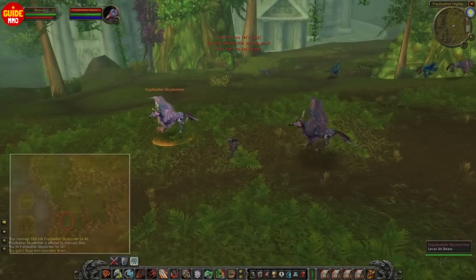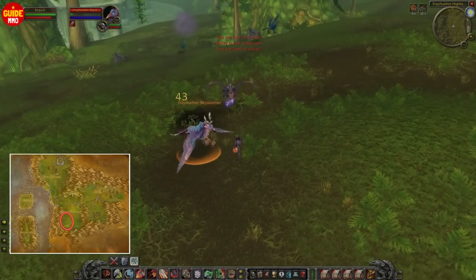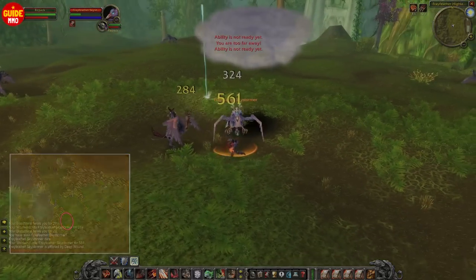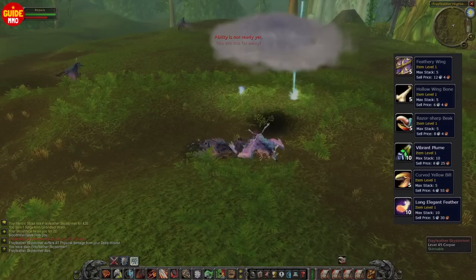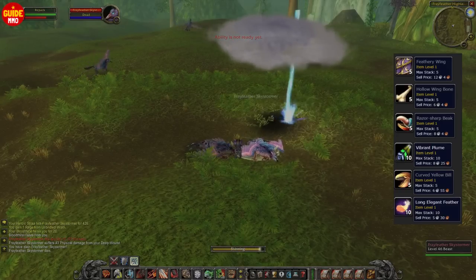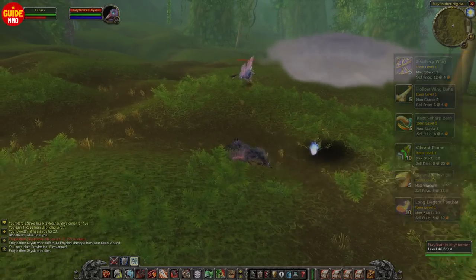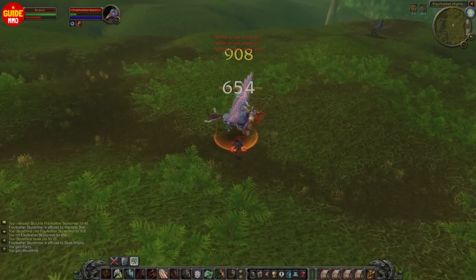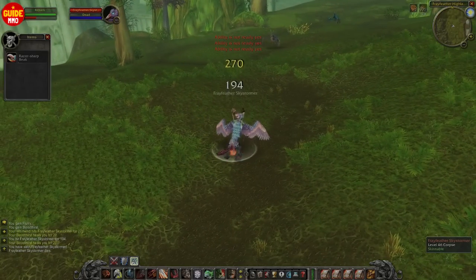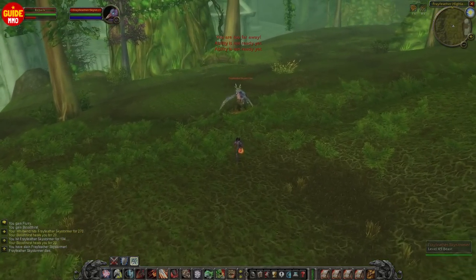When I reach level 44, I always swap to Feralas. Here you can find these enemies and the loot table is amazing — 6 different items that vendor for a high amount, and the drop chance is also high. You can even make additional gold by skinning these creatures and selling all the leather to a vendor. Because this spot is so good and there usually isn't much competition, I like to stay here all the way up to level 48.